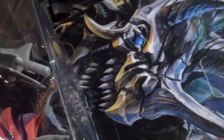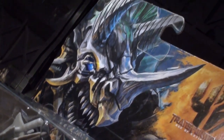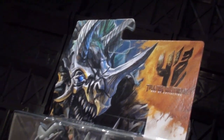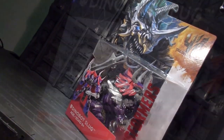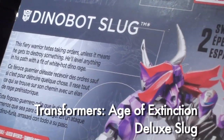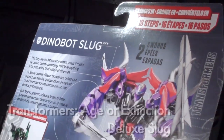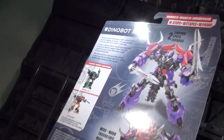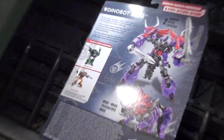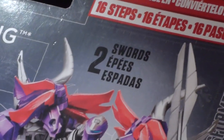Ladies and gentlemen, this is Internet Personality Evangelist. Age of Extinction's first wave of Deluxes has a second Dinobot standing vigilant in its case assortment — the purple berserker, Slug, who absolutely will not have you calling him Slag. He'll totally headbutt your house until it falls over and you apologize. He's got a big act to follow after Scorn, so let's see how he turned out.